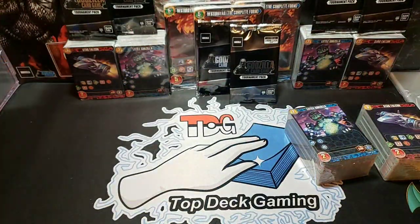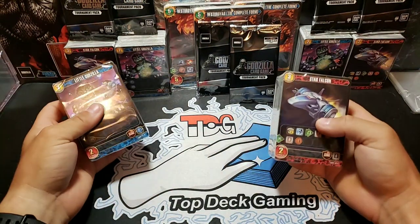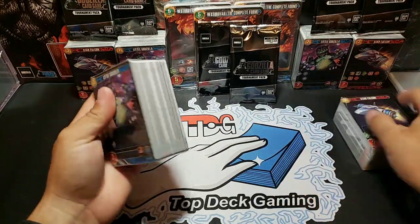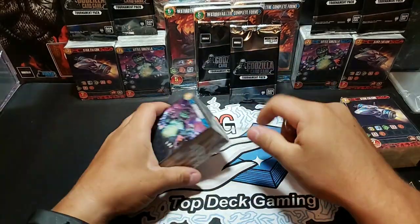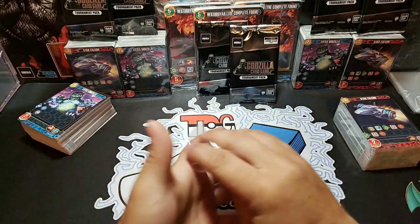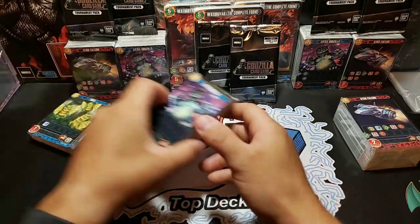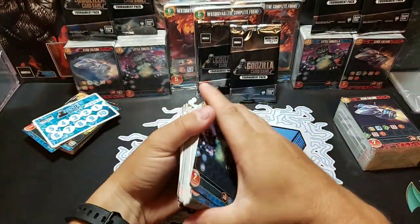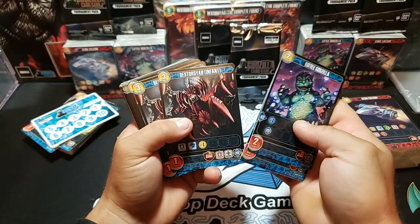Shout out to Top Deck Gaming, the team that I am playing on. Here it is, we'll go through this one first. To my knowledge, the Godzilla card game has other icons that the Naruto game does not have — we'll go over the icons in another separate video. Here's the first card: you got Little Godzilla, pretty cool. Destroyah Infant. Gigan.